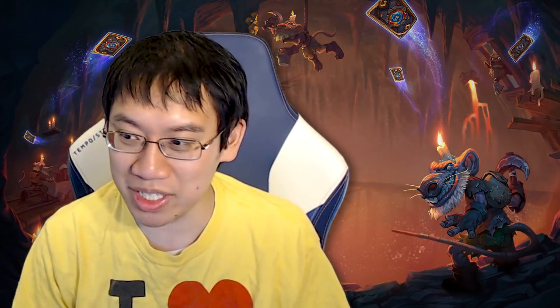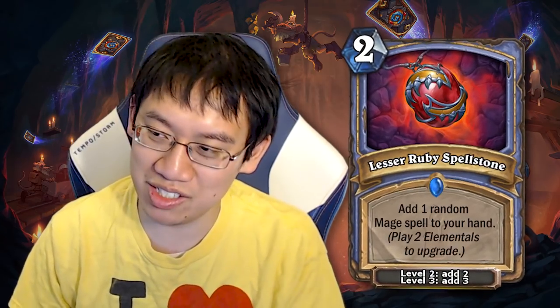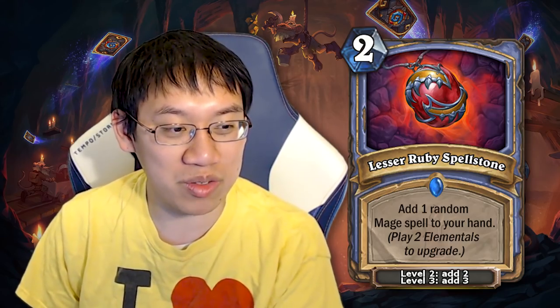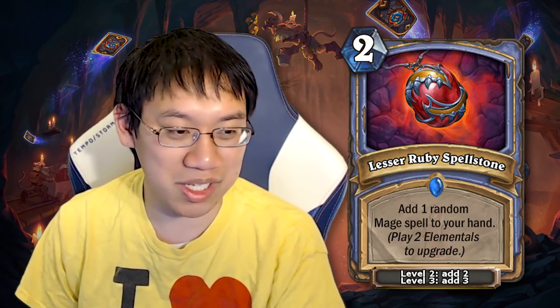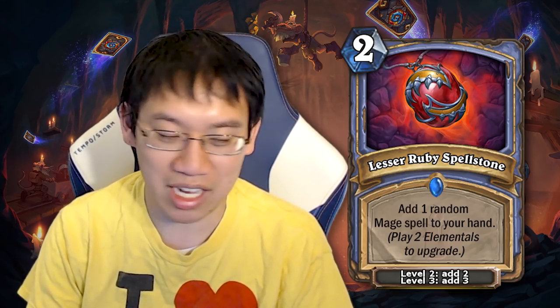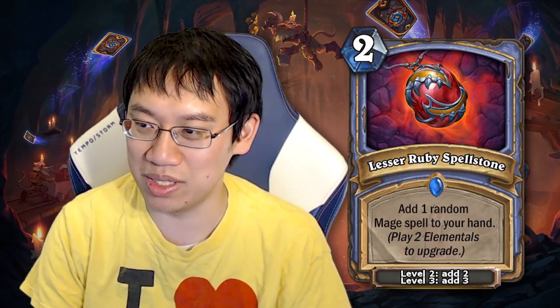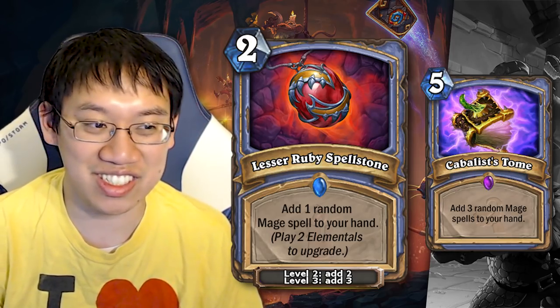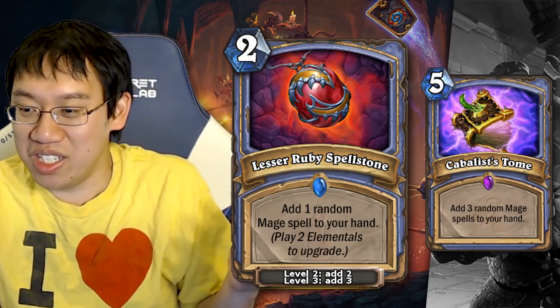Speaking of Elemental Mage, Lesser Ruby Spellstone is a card tailor-made for the Elemental Mage deck. 2 mana, add 1 random Mage spell to your hand. But you play 2 Elementals and you upgrade it to add 2 random Mage spells, and then add 3 random Mage spells. A Cabalist's Tome for 2 mana — that's actually really insane.